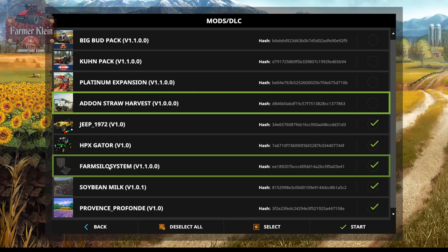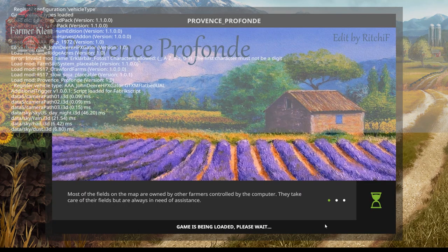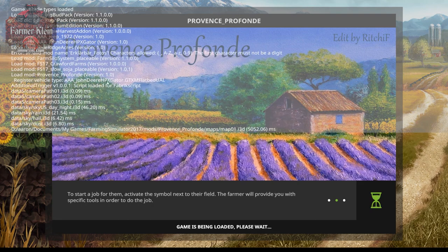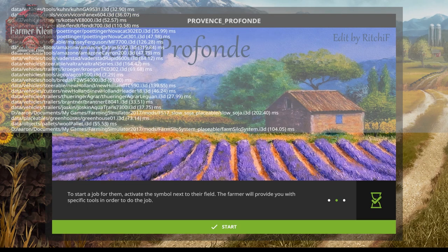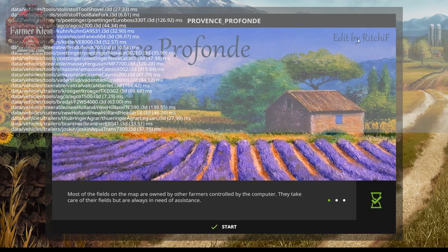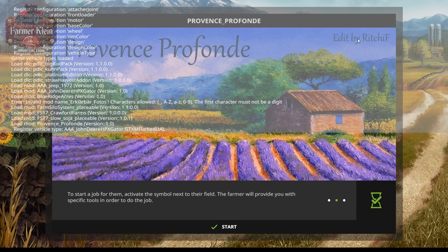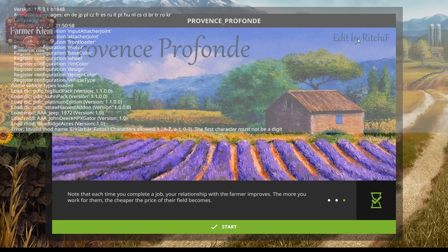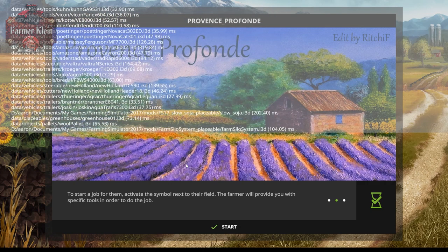You'll see we've got the farm silo system mod, soy milk, and the map itself. Let's bring up the log. There is another mod that came with the map but it's not showing up as selectable because it has unacceptable characters in the file name — an invalid file name error. I'm not really sure what that mod is, but other than that the log comes up error free.